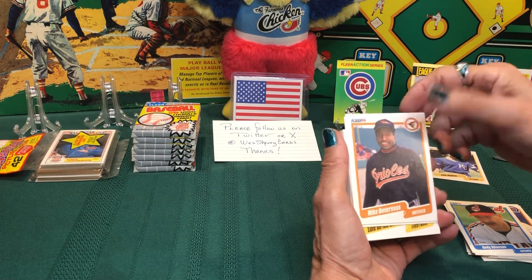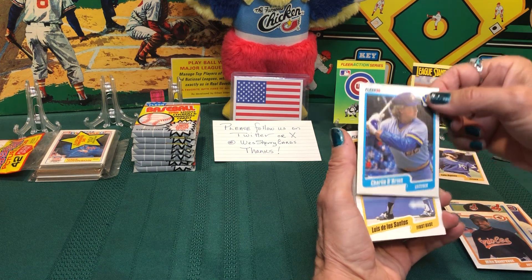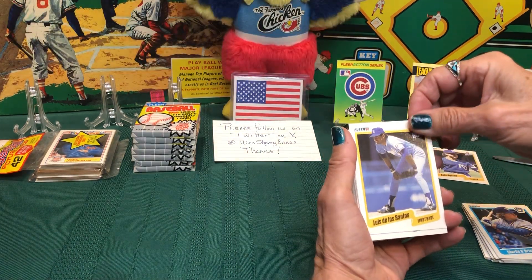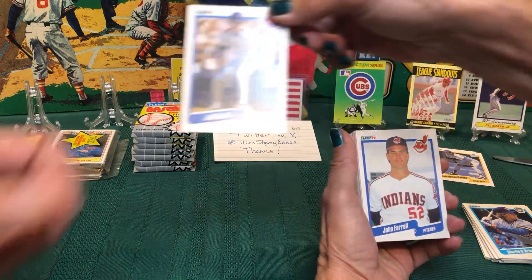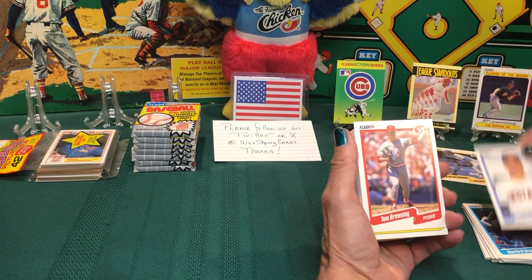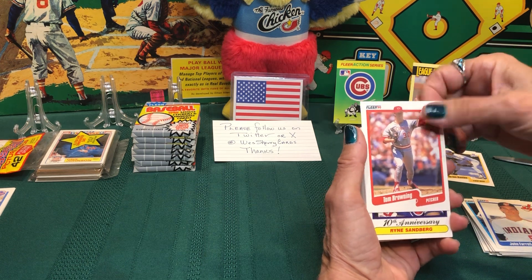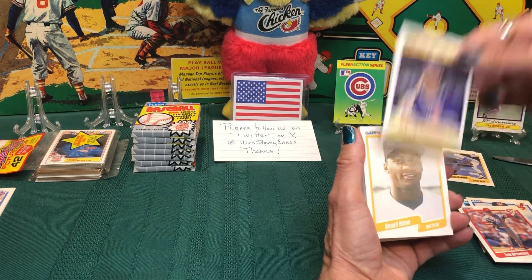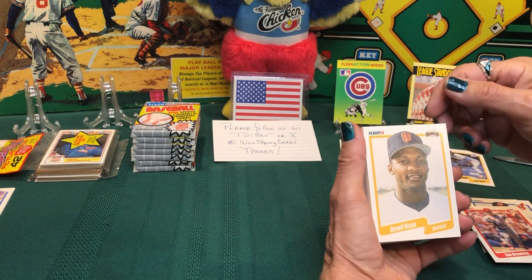Mike Devereaux with the Orioles, and Charlie O'Brien with the Brewers. Louis de los Santos, and another Mets for you — Jeff Innis. John Farrell with the Indians, Tom Browning pitcher for Cincinnati. Player of the Decade — Ryne Sandberg for the Cubs. And this one's just kind of faded looking — Donnell Nixon with the Giants.